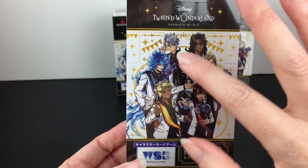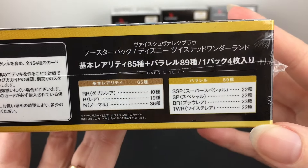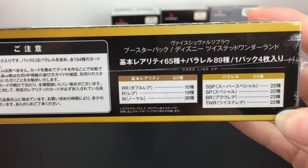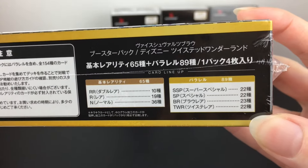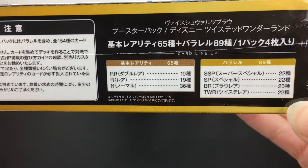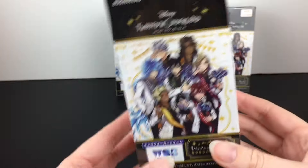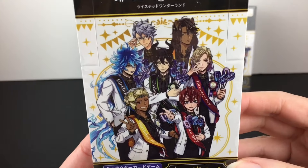You finally get Malleus with his horns showing because they usually get cut off in cards - that's good to see. These are hard to get a full set. It looks like there are 65 basic rarity cards, 89 parallel cards which have different rarities. The super special rares are 22 different types, which I think are the most expensive and the hardest to find, and of course there are no guarantee rates. Then they have double rares, special rares, normals, BR, and twisted rares too. I think you get a glitter card in every pack.